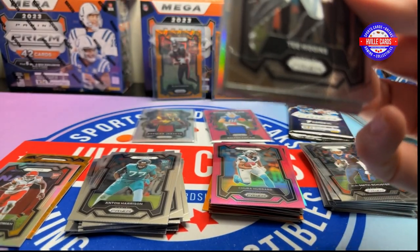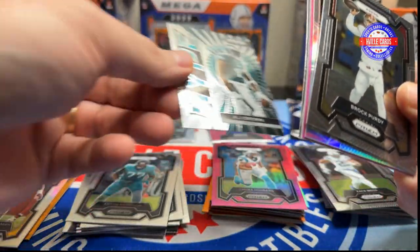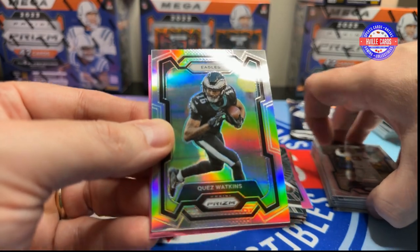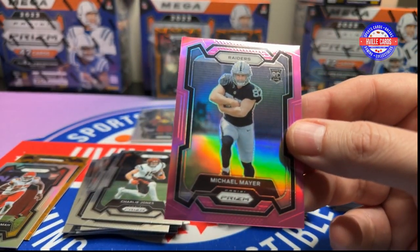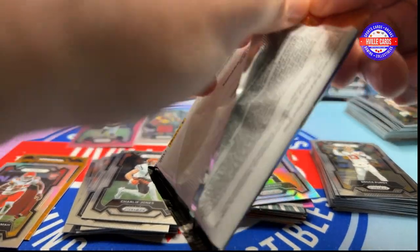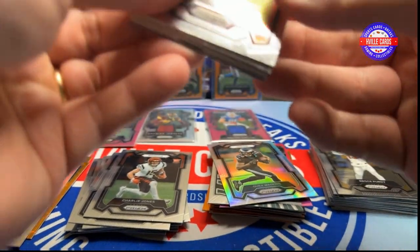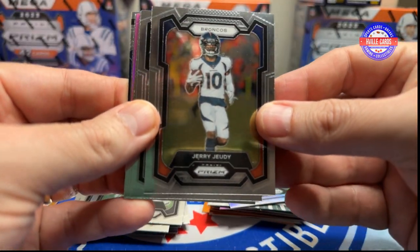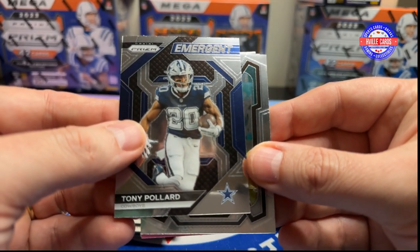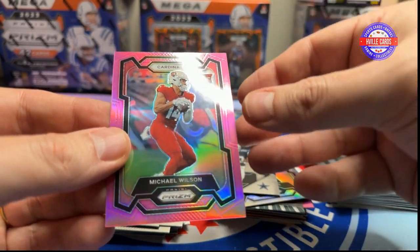Last two packs. We got a T Higgins, Zach Moss, Mr. Purdy, and A.J. Brent Hype, Charlie Jones, Quez Watkins Silver, and a Michael Mayer on the pink. Alright, last pack. This feels a little thicker too. Give her the Kid Porter. We've got Jerry Jitty, Evan Ingram, Ahsan Haskins, Devontae Smith, a Tony Pollard Emergent, Tyree Wilson, and a Michael Wilson on the pink.